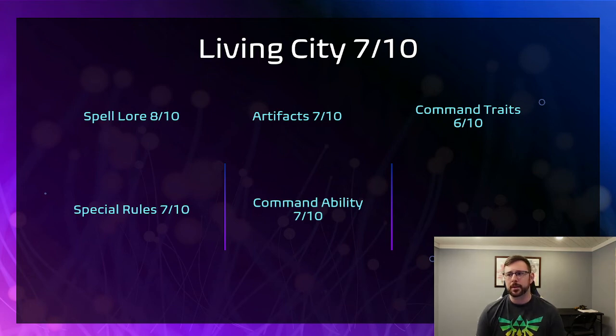The Command Traits are okay — nothing really to write home about. You're probably taking Arcane Tome and Master of Magic. But in their special rules, they also heal one wound every single hero phase — every model heals one, which is really nice. Overall, Living City gets a 7 out of 10. If you're running cavalry or heavy cav, monsters do really well into them.